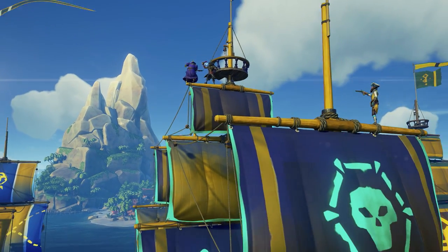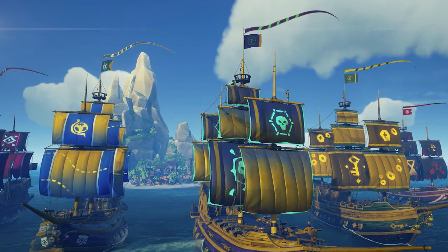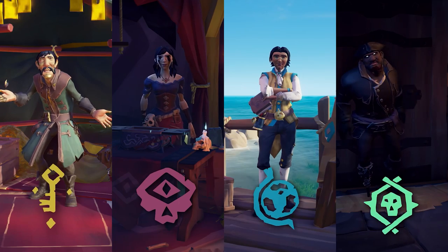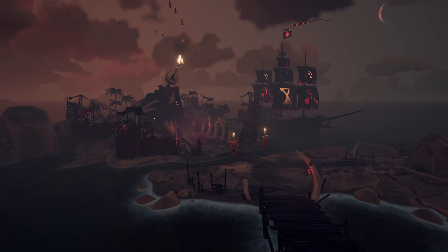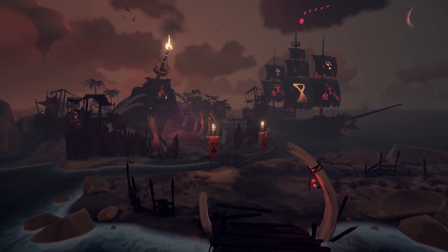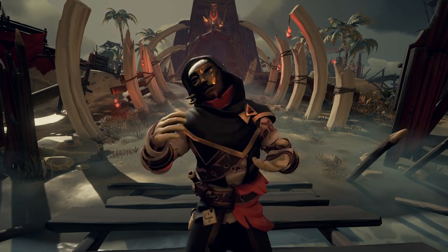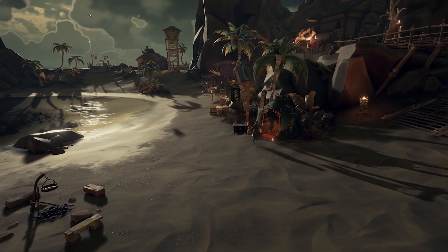One of the biggest changes to our beloved Seas is the introduction of the new Emissary system. This system allows you to represent one of the trading companies. You can choose from Gold Hoarders, Order of Souls, Merchant Alliance, Athena's Fortune, or even a brand new PvP-focused trading company called the Reaper's Bones. For a complete breakdown on this amazing new PvP faction and how it works, click the link in the description. Alright, let's talk Emissary.